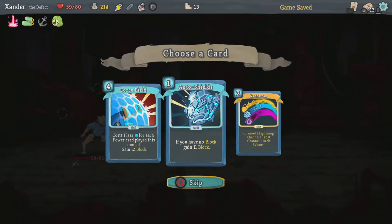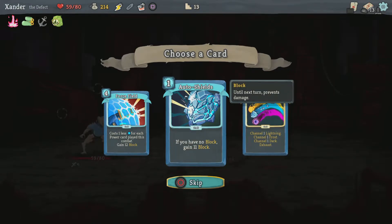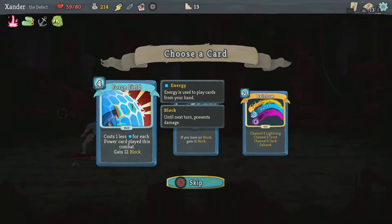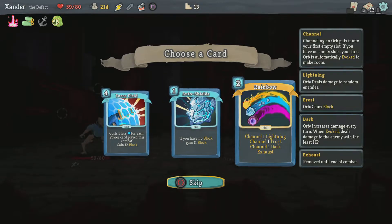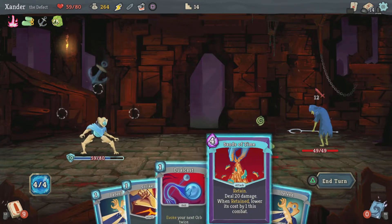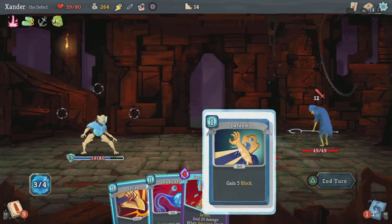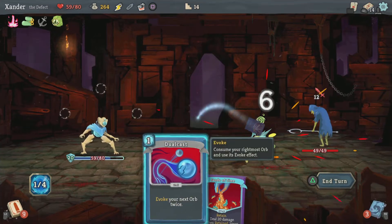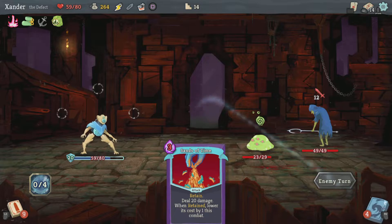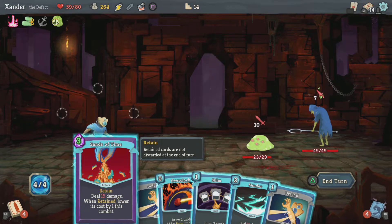So I got the Rainbow. Or All for One — if you have no block, gain 11 block. Or costs 1 for each power card played this turn, gain 12 block. I'm gonna grab this rare, especially since I don't have any other way of getting it. I blocked because of the Anchor, so 18 damage.